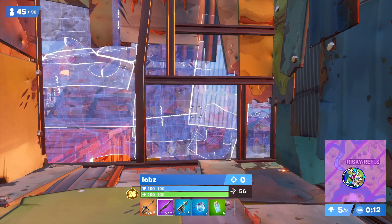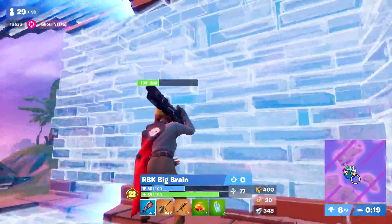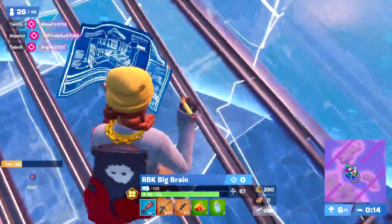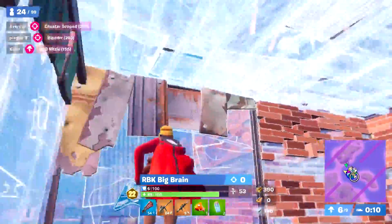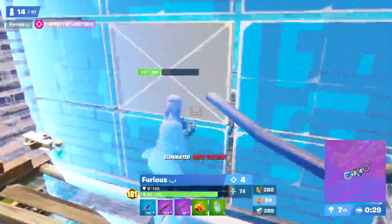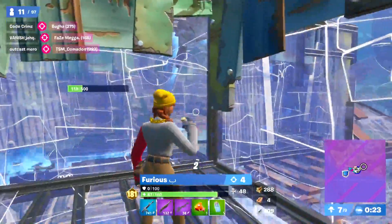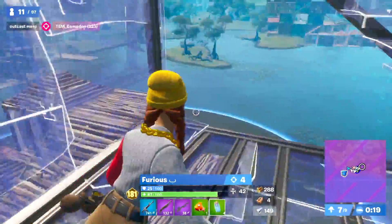Lastly, we have RBKBigBrain — or as you guys know him, Arab — who plays on NA East and placed 51st. He was using the Aura with the Red Banner Cape and the bush emoticon with the Candy Axe. The pickaxe is nothing special, but I love how all the elements sort of work together with this one. This is definitely a more creative combo. I really like it. I know these players aren't playing to show off their combos — they're playing to make a lot of money — but some of them can be fashionable and still place very high.